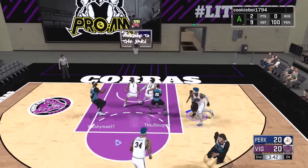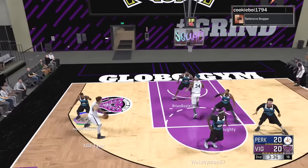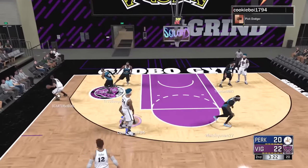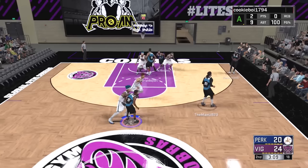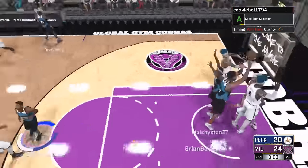Walsh and I kind of swapped positions — I went from defender to playmaker, he went from playmaker to lockdown defender. Brian pulls up a questionable three; I mean Brian's a glass cleaner, I don't really know what he's doing there. And then on the other end, watch Brian give up a dunk inside the paint. Yeah, that wasn't a good sequence. They go inside and get a mean poster slam.